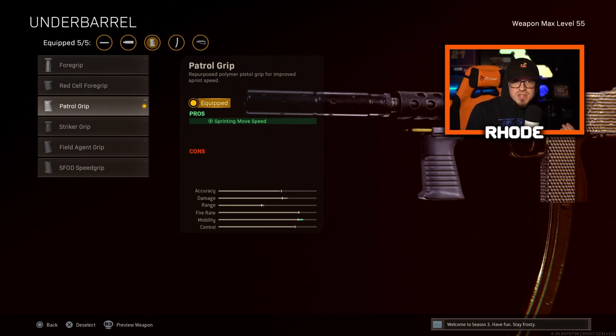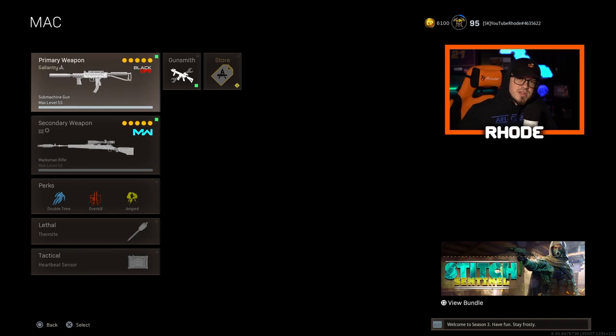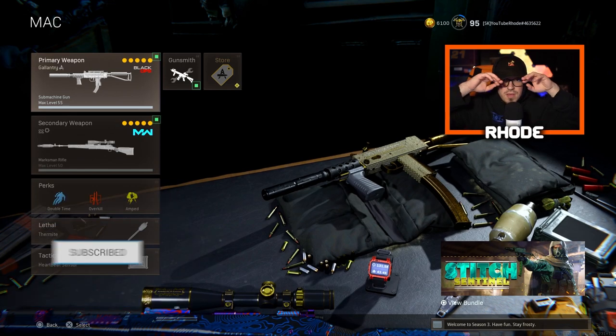For the stock, run the Raider Stock for better movement speed — you can't go wrong with that. Then we have the Patrol Grip for faster sprinting speed. This thing moves with you, man — that's why it's one of the best SMGs for sure. For the ammunition, Salvo 53 Round Fast Mag. Try this setup out, let me know what you think, and I hope you enjoy — smash that like, hit subscribe, and I'll catch you in the gameplay!